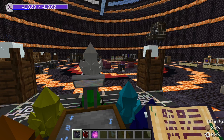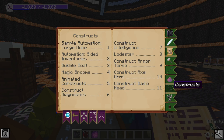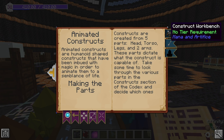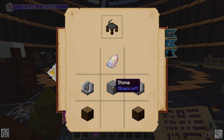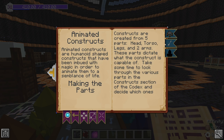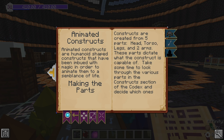Let's get started by going to the construct section in the Codex Arcana. The first thing you want is the animated construct section, which covers all the basics. To get started you'll need a construct workbench, crafted with one chamri gem, one stone of any type, two glyphs of any type, and two logs of any type.